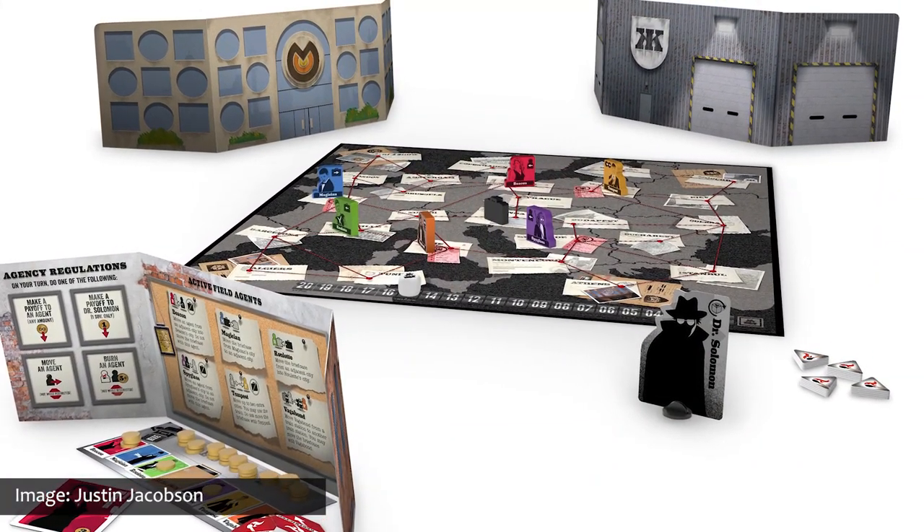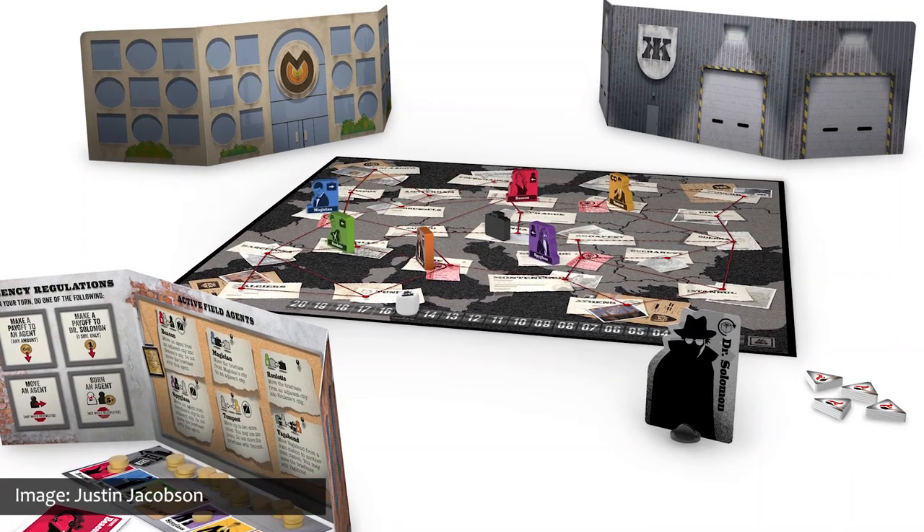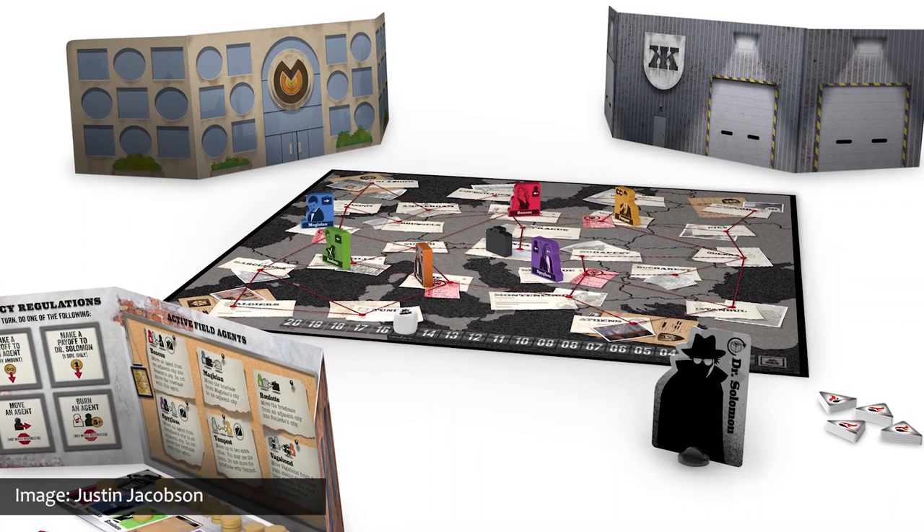Number seven is Conspiracy: The Solomon Gambit, a restoration of the 1973 classic game Conspiracy. Players vie for control of various agents by secretly paying them off and using them to move a briefcase across Europe, trying to get it to their headquarters. Other players can challenge and stop an agent from moving if they've paid more money to the right people — and for the right price, they can even assassinate another agent. This restored version adds two new twists: each agent has a unique ability for free movement, and an alternate win condition eliminates stalling.